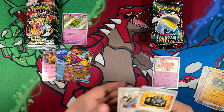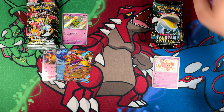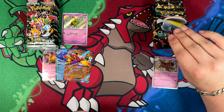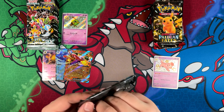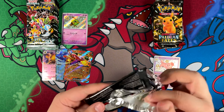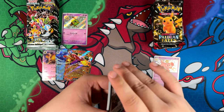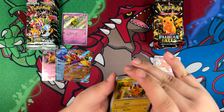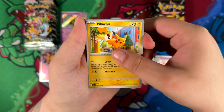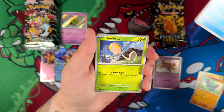Even these normal EX cards are essentially bulk in Shiny Treasure EX. I did, luckily, pull the Blue Mew — the card that I was really after — from either set. Wouldn't have minded pulling that in English as well, but at least I pulled it in Japanese, and it's such a cool card. I really wasn't expecting that at all.